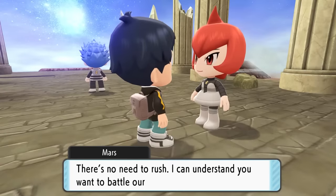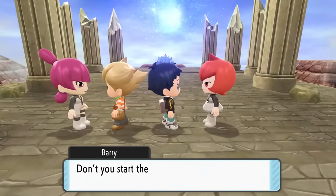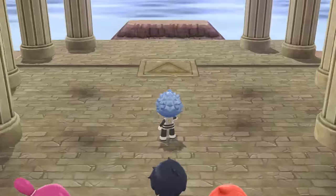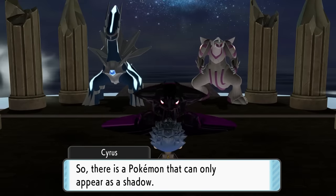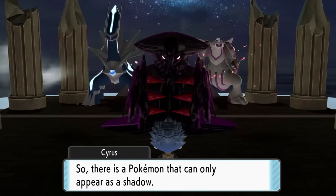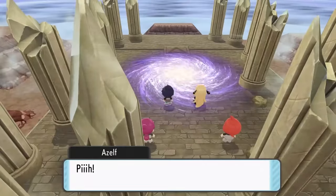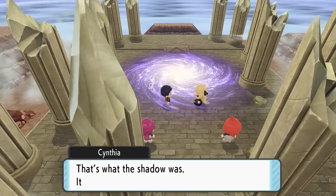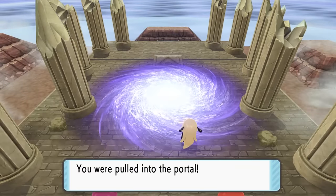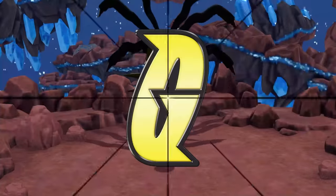This battle is going to be interesting. First, we deal with Commander Mars and Jupiter with the help of Barry. After defeating them, it's time for a long and drawn-out battle against the final boss, Cyrus. First thing Cyrus does is summon Dialga and Palkia, and then also the summoning of Giratina, who looks honestly menacing as all hell. Just as things are happening, a portal opens up and Cynthia shows up as well. It seems like a rift in space and time has opened up, and we're sent to a different world — just sent into a parallel universe. We find ourselves in the Distortion World with Cyrus, and now it's time for our final battle.